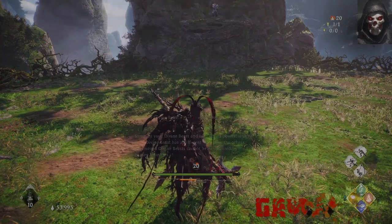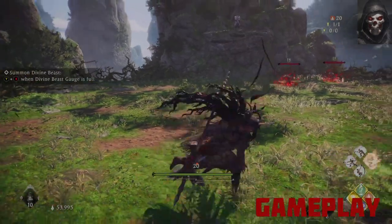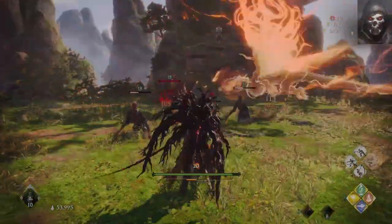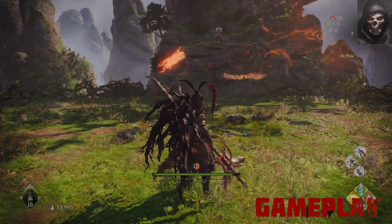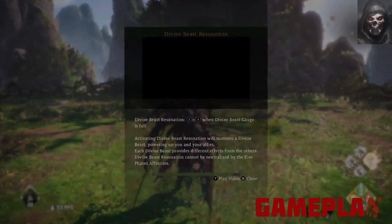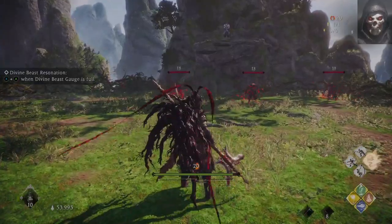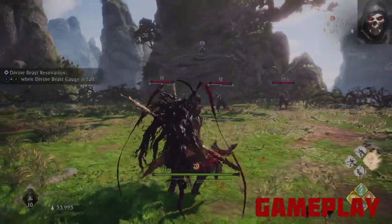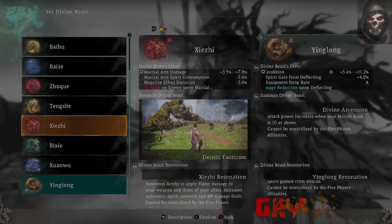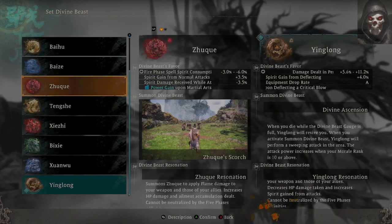Finally there are divine beasts, which come from defeating a boss and taking it for your own to use. These are battle tide-turners and charge up as you attack, defend, and kill. There are two ways to unleash a divine beast: using their one-off special attack for instant damage on your target, or using their strength to obtain various boosts for your character for a limited period. All divine beasts provide three different passives as soon as they are acquired, but can be upgraded to four by completing a certain mission unique to each divine beast.